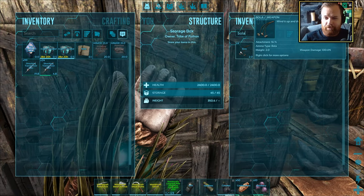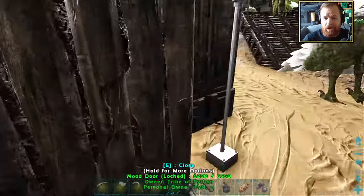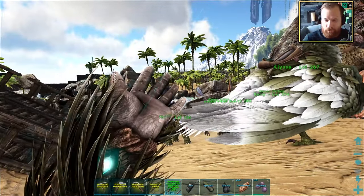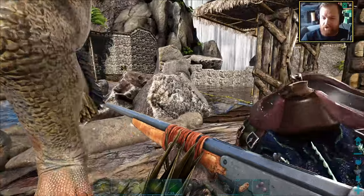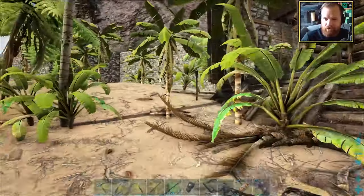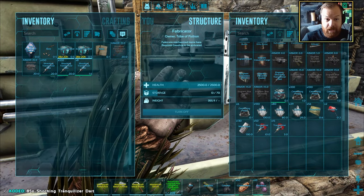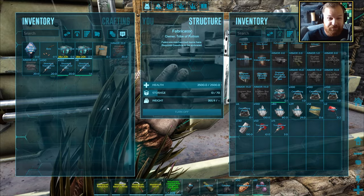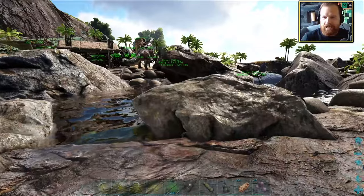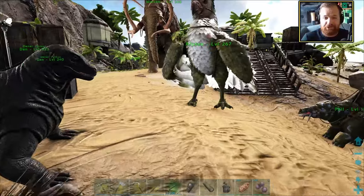Just a few little things to do before we set off on our journey to get ourselves a high level Pteranodon. We need a bola to immobilize it. We do have our longneck rifle with the shocking tranquilizer darts. I've actually made a whole bunch more tranquilizer darts since the last episode — it should be just over 200 in total. 208, would you believe? That's a lot of shocking tranquilizer darts. There is no way we can't tame a Quetzal today with that volume of shocking tranquilizer darts.